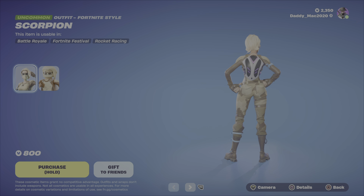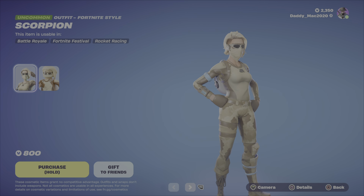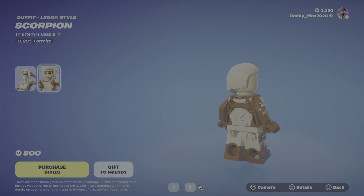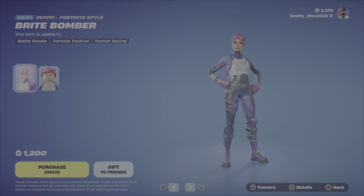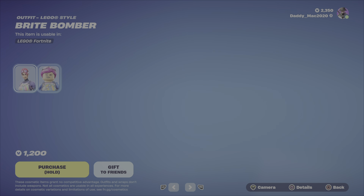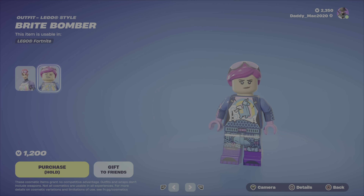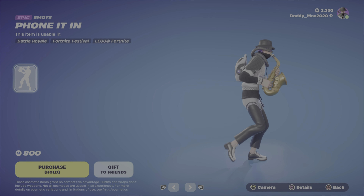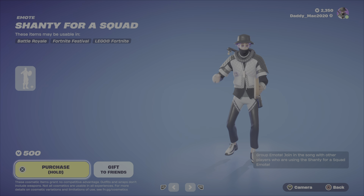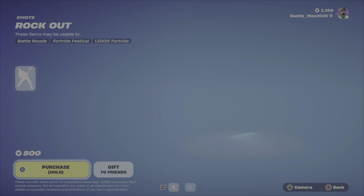We've also got Scorpion in the item shop. I actually like the look of this — it's like a desert camo with a cool looking Lego style, at 800 V-Bucks. Then we have Bright Bomber — a classic outfit with a very nice looking Lego style at 1200 V-Bucks. We've got the Phone It In emote at 800 V-Bucks, Shanty for a Squad at 500, and the Rockout emote for 800 V-Bucks.